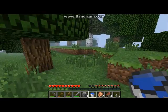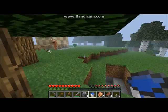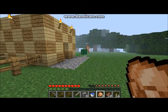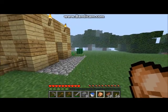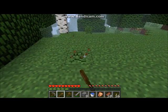Spiders drop string, which is very nice. With string you can make bows and arrows, or spider webs that slow mobs and yourself down. I'll drop the string on the ground for you. We're going to make a fishing pole — I'll put it at the back here.